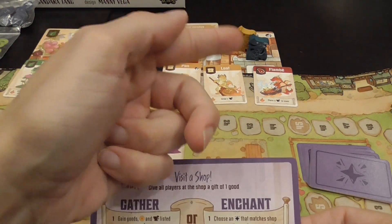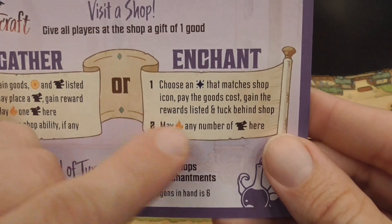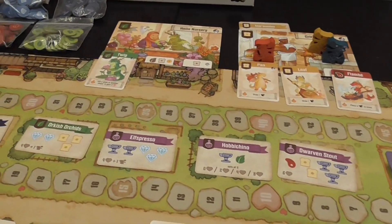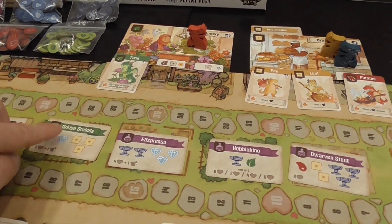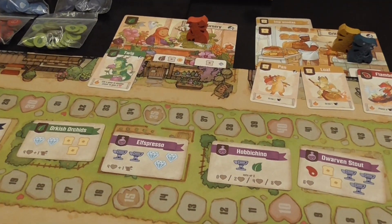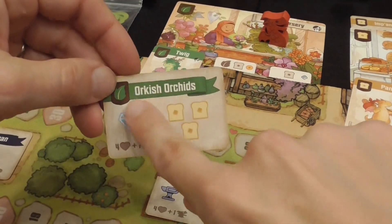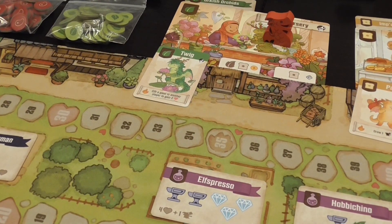Or, after you reach a shop and possibly give gifts to dragons already there, you can enchant it. In which case you choose an enchantment with a matching symbol. So right now it happens that that store doesn't have any. But if I had the right resources — three breads, two diamonds, and possibly coins to replace those — then I'm in that shop and instead of gathering I can enchant it. So I pay that cost, I gain that advantage, I enchant it, so now that is becoming more valuable.